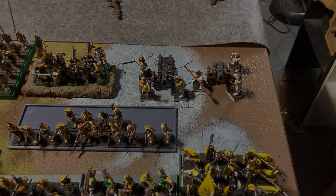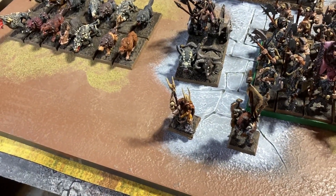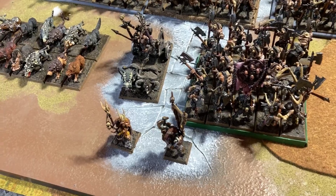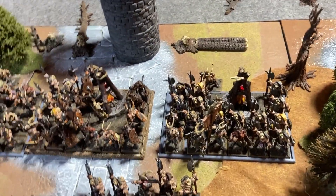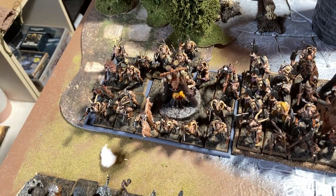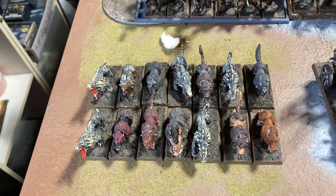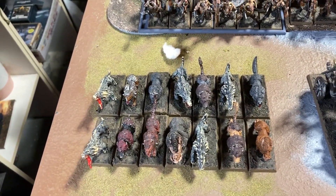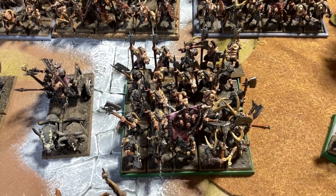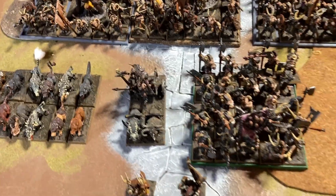Ambushing the Imperial patrol, we have the Beastmen led by a Bray Shaman upgraded to a Level 2 Wizard, and a Wargor with great weapon, heavy armour, Battle Standard Bearer, and Gouge Tusks. Core includes three units of Gors, each with 25 Gors, a Foe-render, and a musician — two with shields and one with an additional hand weapon — plus 10 Ungor Raiders and 14 Chaos Warhounds with poison attacks and scaly skin. Specials include a Bestigor herd with the Banner of Outrage, Gouge Horn, and 25 Bestigors, plus a Razorgor Chariot.